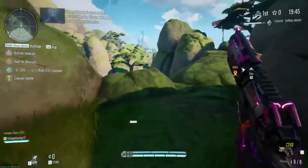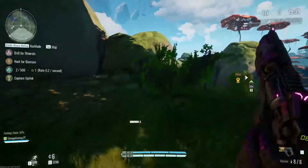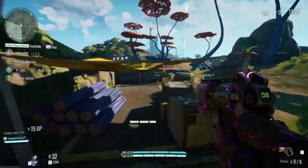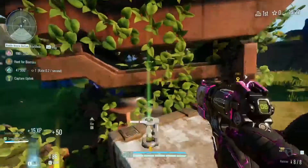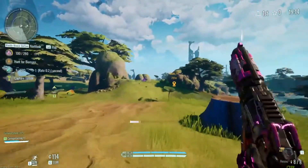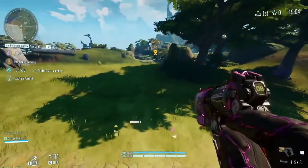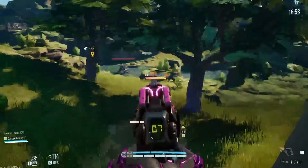Hey, what's going on guys? It's Modix back with another video. In today's video we are going to be talking about what you guys need to do during the endgame of The Cycle in order to clutch out some of your games and win those high VP matches. The endgame is right after cycle spike ends — or would have ended, since not every match has a cycle spike — around the 8-minute mark, right before evac, all the way through until you actually evac the planet.